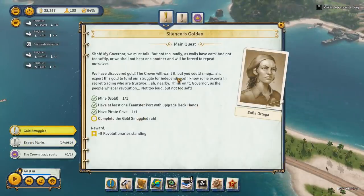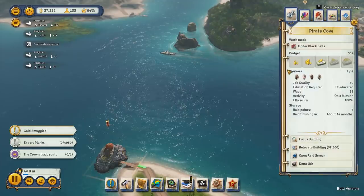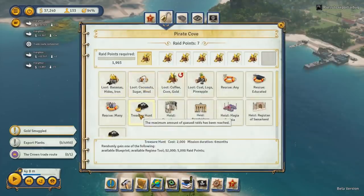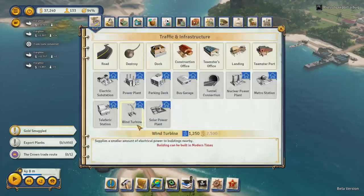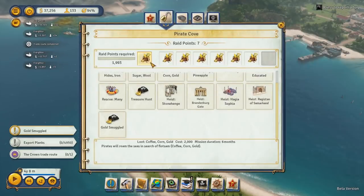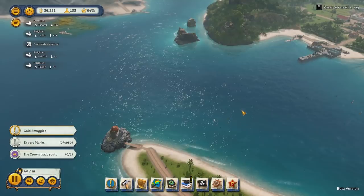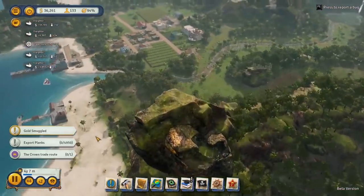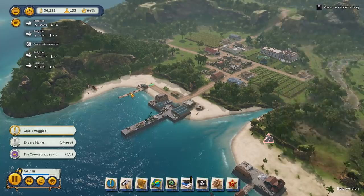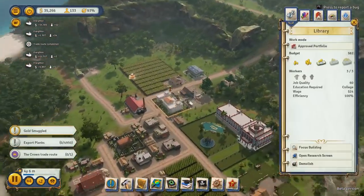Complete the gold smuggled raid. Gold smuggled — oh! I'm such a freaking doofus. I obviously am not a normal functioning human being at this point. F1 to report a bug. I haven't noticed anything yet — it says that weird thing with the bridges, but that could just be me.